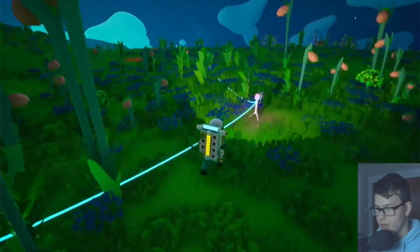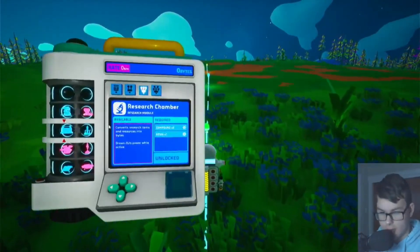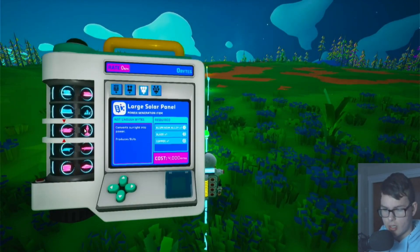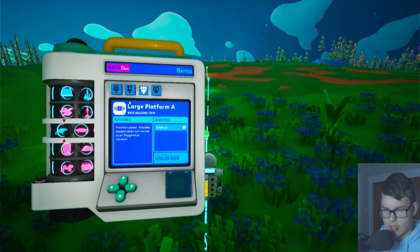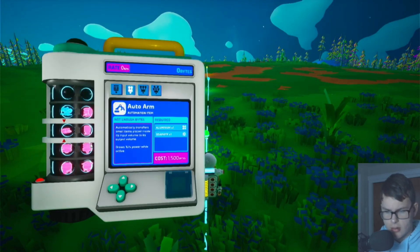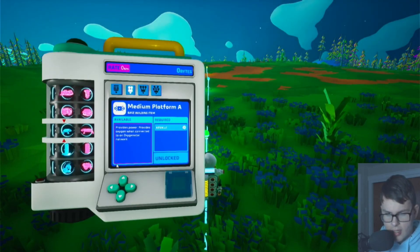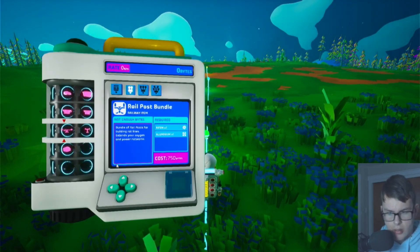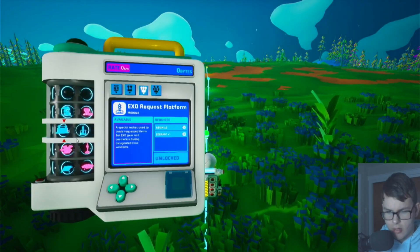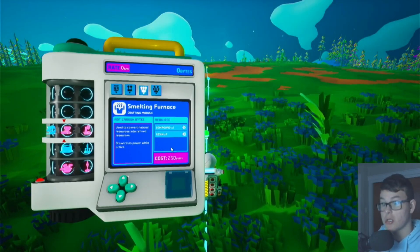We also need to make a smelter. Let me see — is it in this one? I forget what a smelter looks like. Looks like it might be here — research chamber, smelting furnace. Oh, we need 250 bytes, so I believe we need to research things first to get those bytes.